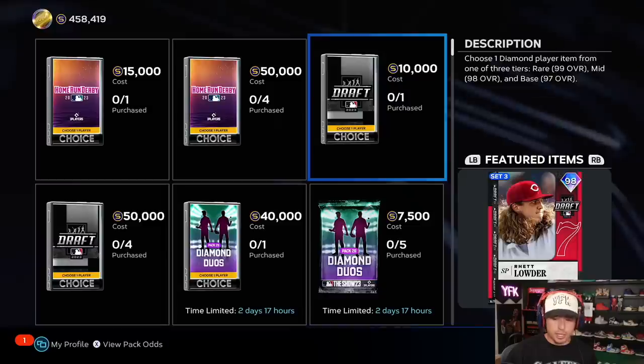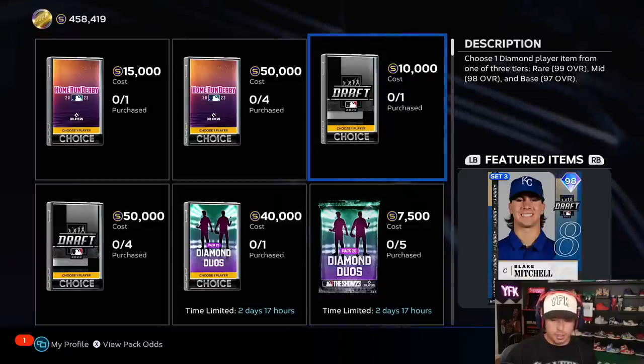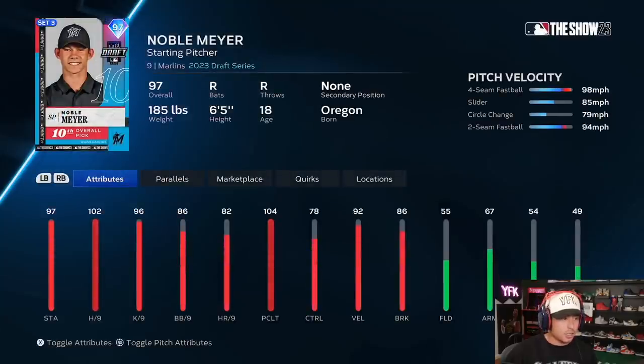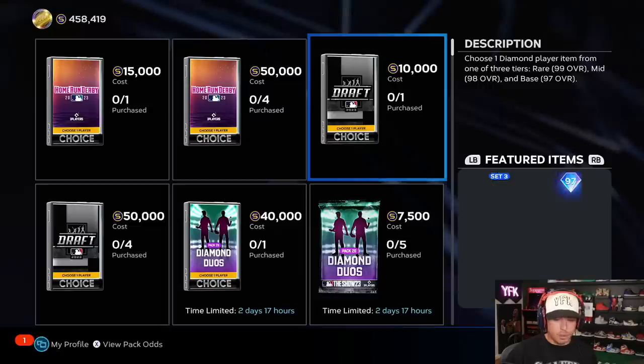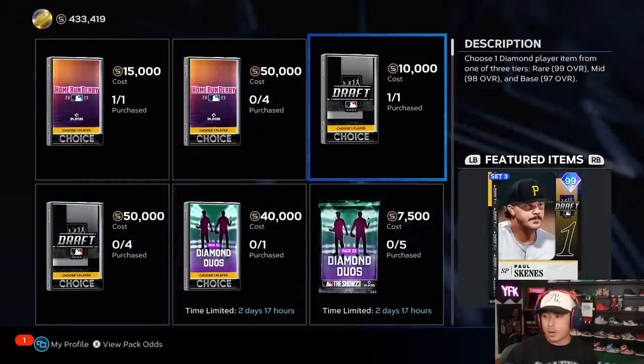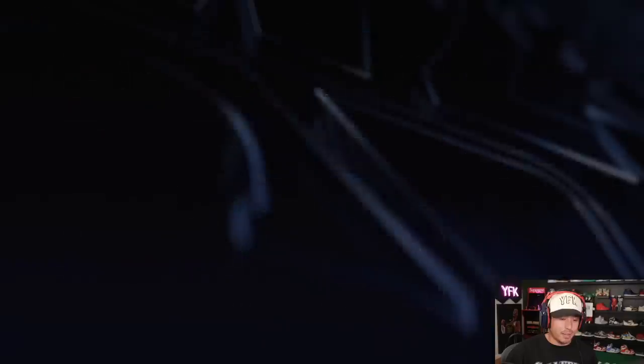Jacob Wilson. All right, these cards obviously aren't even that. Oh, I think this dude messaged me saying I should use this card — Noble Meyer, 10th overall pick, starting pitcher. All right, we'll use my man's card, let's show him some love. Let's buy this one and this one and just hope we get lucky on one of them. You guys know I don't get lucky very often.